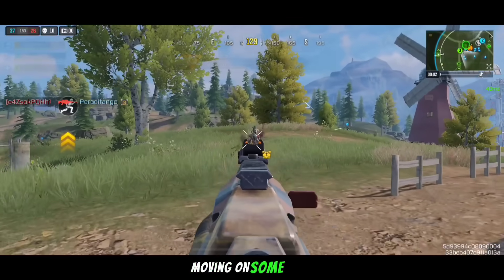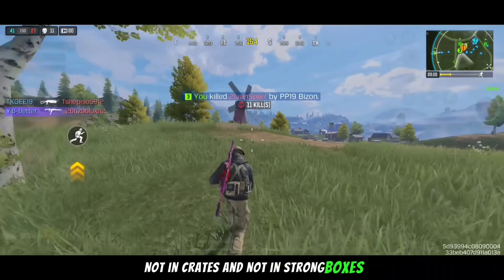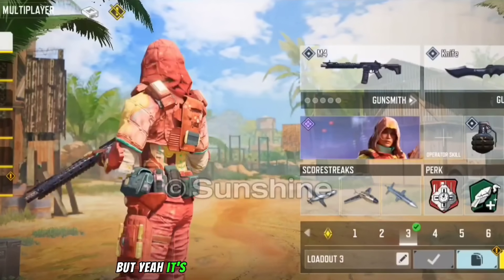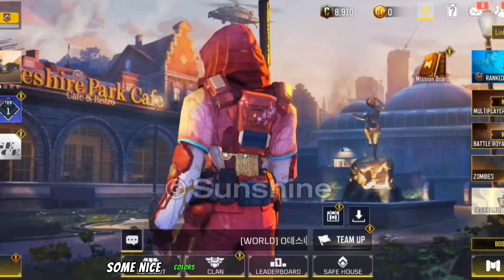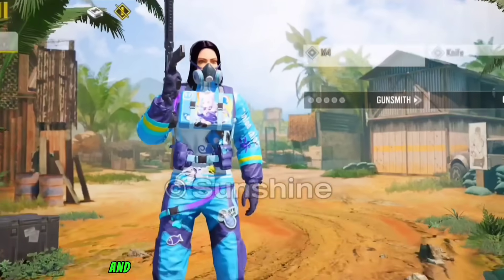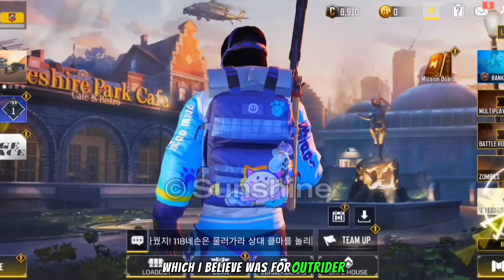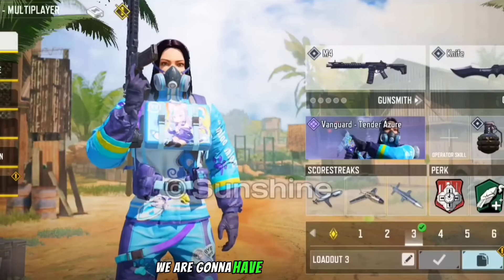Now we're gonna check out some skins which are not in lucky boxes, not in crates, and not in strong boxes — meaning they might be free. Over here we do have an unknown version of Outrider which could end up being free, but it's not confirmed — it is an epic with some nice colors. Then we do have Vanguard Tender Azure, which is like an anime version of her, and I believe this is probably going to be exclusive to Garena, similar to another Tender Azure skin released there before.